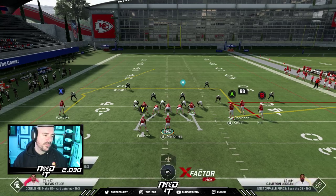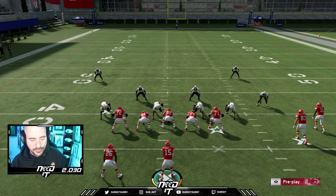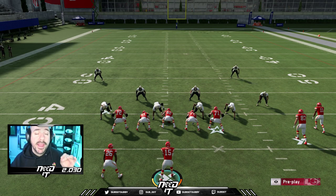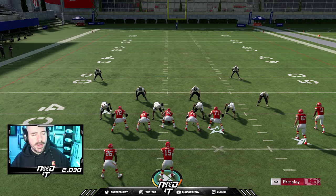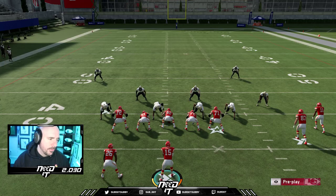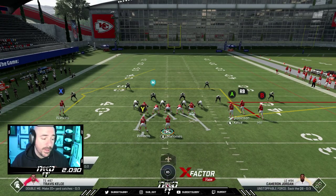Over G does a good job of basic pass rush, gives you a lot of pressure. You can spy a D-tackle. I know you guys play against it — it feels like it's the most basic defense. The play doesn't matter. I'm actually in Kansas City's playbook, which is probably one of the worst. What you want to do essentially is have your running back block the biggest pass rusher. You have to make sure your running back blocks on the side you want to roll on. Then slide away from the running back.